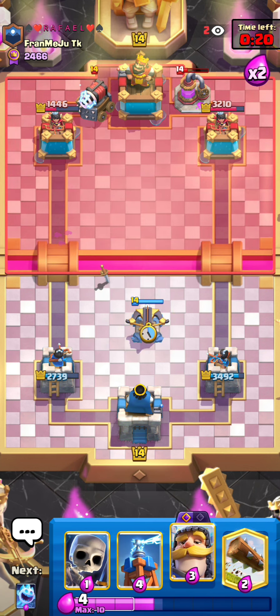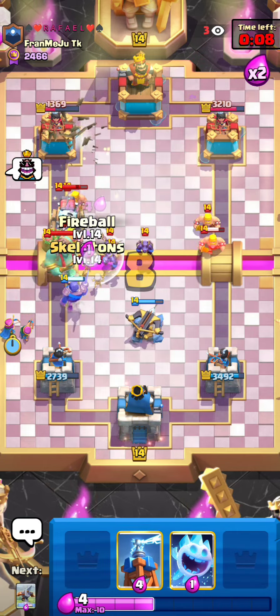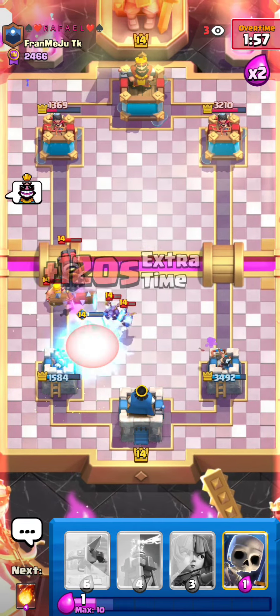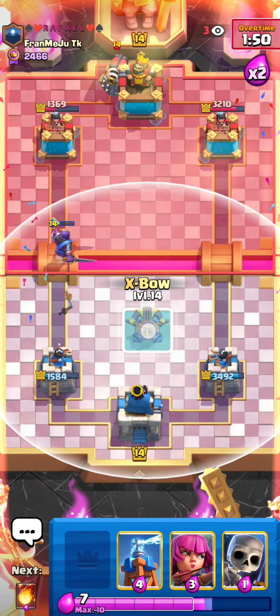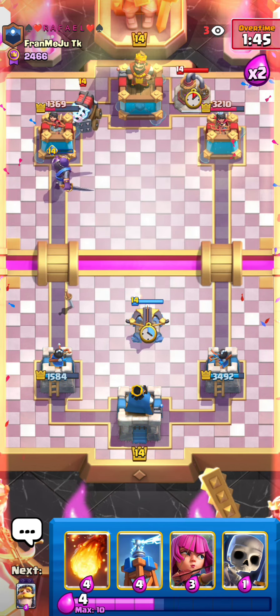I'm just gonna have to get ready to defend now, because I am down Elixir. He goes Sparky when I'm not even at 10 — that's already a cue I know I'm down Elixir. He has that pump on the board, so I'm kinda nervous right now. I think I have to Fireball on defense here — don't really see any other play. I hit like a lot of stuff — I actually missed two minions, but I hit the Sparky. That Goblin Giant is on — did I just throw? No, I don't think so. Knight's gonna take that out, but he can pump right now. He goes Sparky when I'm at 5.5, so that's how I know I'm down like 4.5 Elixir.